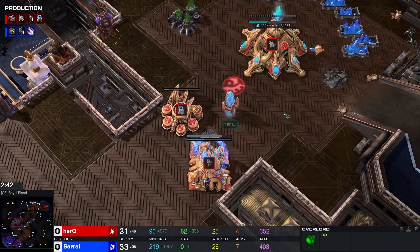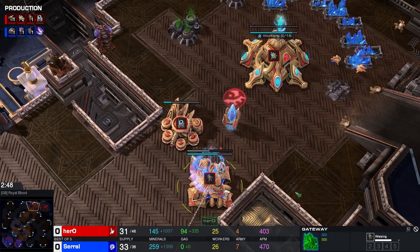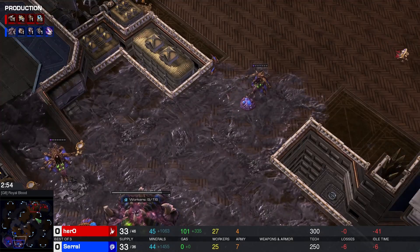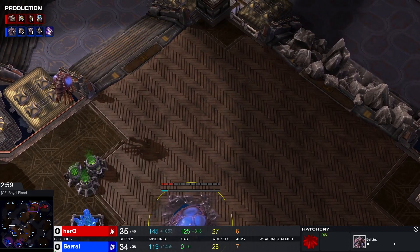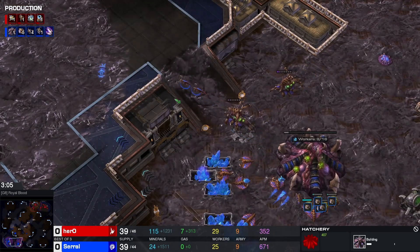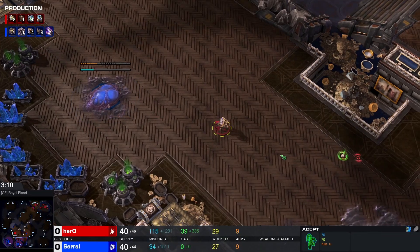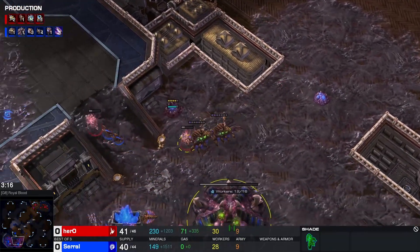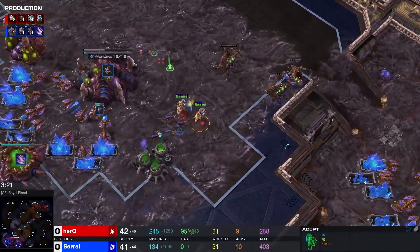An overlord has gone in and had a good little scout around. It hasn't seen the Stargate but doesn't really need to - you can tell by the timing of the warpgate research that it is going to be a Stargate opener. There's the third base coming up. The adept is shading in trying to get an idea of what's going on in the Zerg base. We have a single Oracle while two adepts are shading around. Serol so far is just defending with some Queens and four Zerglings.